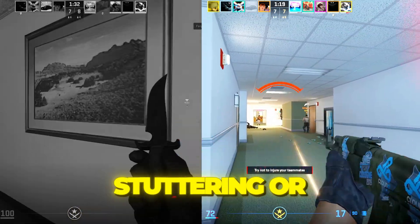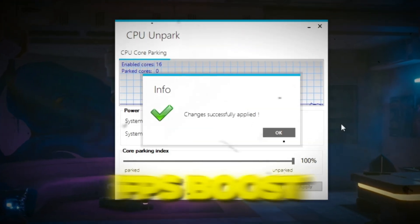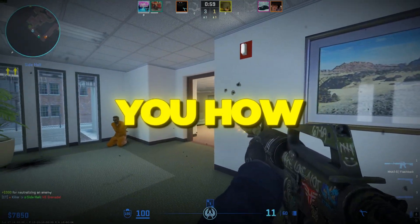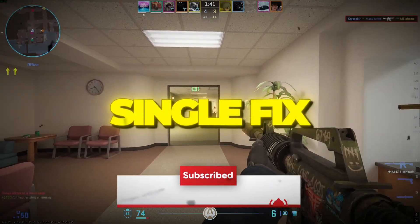Are you tired of CS2 lagging, stuttering, or dropping FPS right when you need smooth aim the most? In this video, I'll walk you through the CS2 FPS Boost Guide — fix FPS drops, stutters, and input lag. I'll show you how to unlock higher FPS, reduce input delay, and make Counter-Strike 2 feel buttery smooth. Stick with me till the end so you don't miss a single fix.